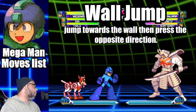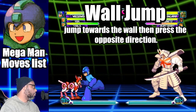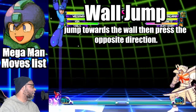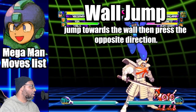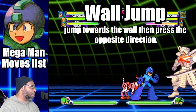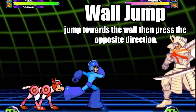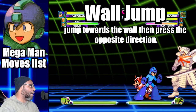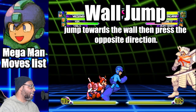To do a wall jump, jump towards the wall then press the opposite direction. The wall jump can be useful for escaping a corner trap or delaying a fall. You can also wall jump from a super jump. If you do a super jump towards the enemy side of the playing field, you can wall jump from there too. Note that the wall jump doesn't seem to work from a regular jump on the enemy side — you have to use a super jump to wall jump from that side.